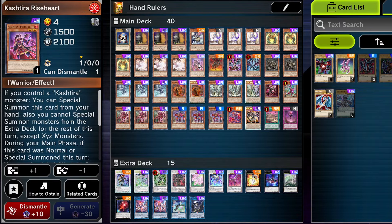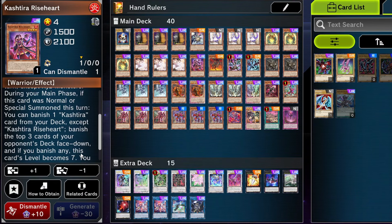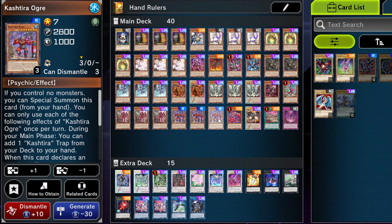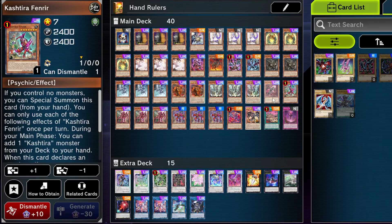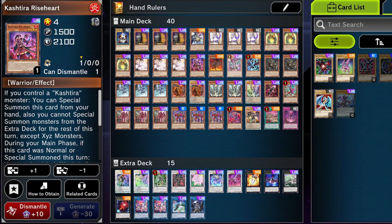Kashtira Riseheart is a normal summonable monster that banishes a Kashtira from our deck, banishes 3 cards from our opponent's deck, and becomes level 7. Being level 7 synergizes with the deck, and banishing from the opponent's deck is kind of like a disruption — you can get rid of something they didn't expect to lose, which might hurt their line of play. Banishing a Kashtira from our heavy Kashtira line is very important; we run Ogre, which we'd want to banish there, or Fenrir if we have an immediate way to bring him back. We have Kashtira Preparations, so I'm taking advantage of that one billion percent.